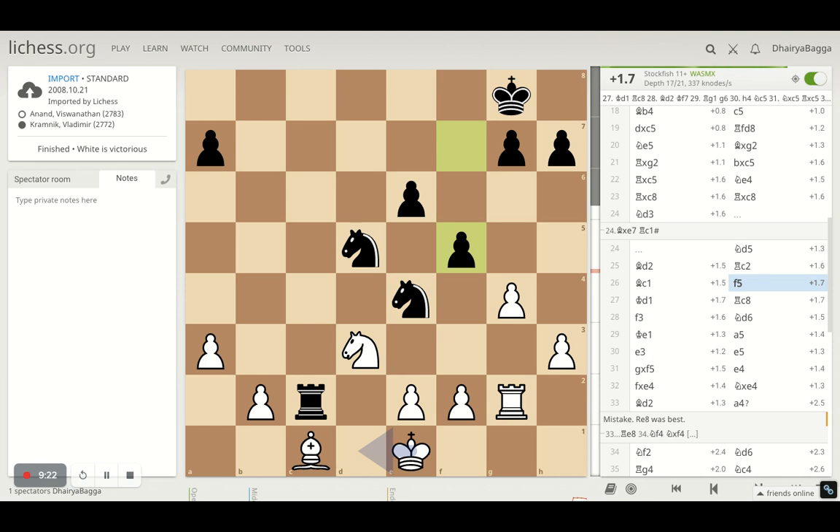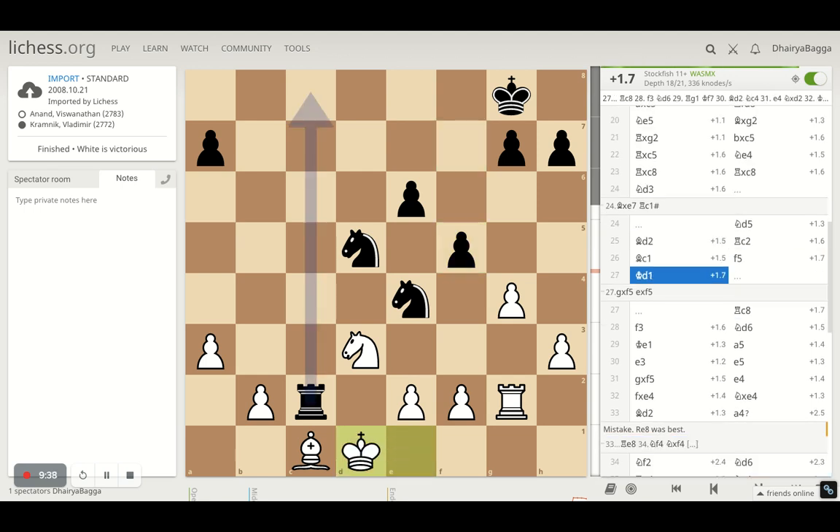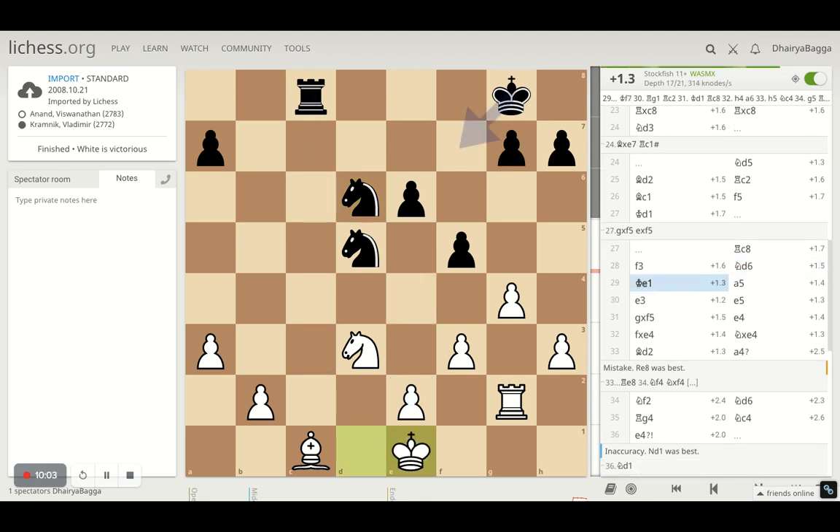F5 by Kramnik makes sure that if some pawn trade happens, he gets a good pawn structure by placing them forward and can go for a kingside counter-attack. But that doesn't happen. Anand plays King to D1, pushing the Rook backwards — it's always good to push the opponent's pieces away. Pawn to F3 by Anand again pushes the Knight away. Then King E1 by Anand. A5 by Kramnik was passive — could have moved the King toward the center for the endgame or placed the Knights better on B5.